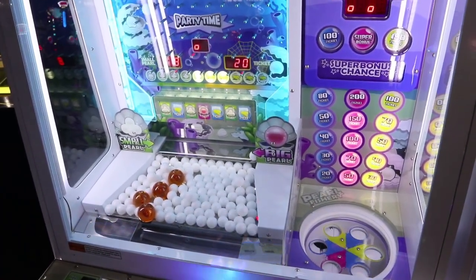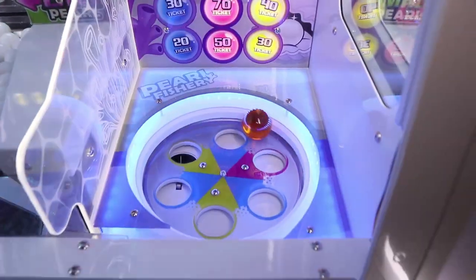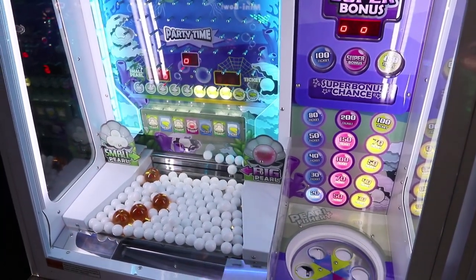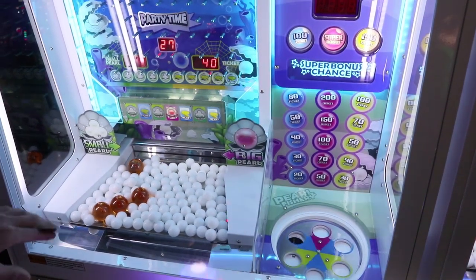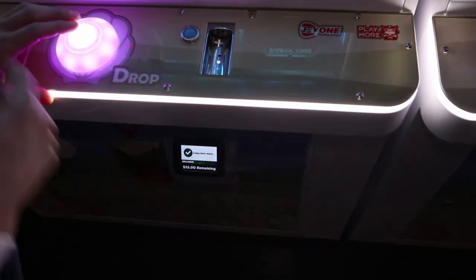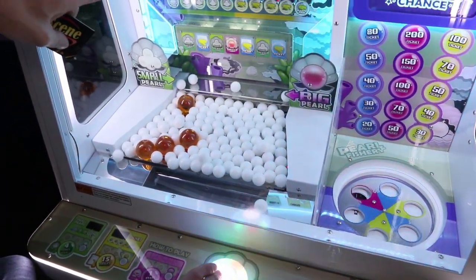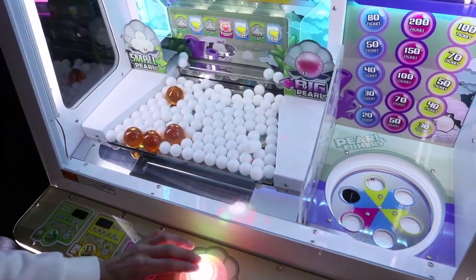I'm going to swipe in a bunch more because we're a couple away from the pearl party time. Now it went back to ticket — darn it. I like the pearl party time better because it gives you extra pearls without having to swipe. We need one more for ticket party time — one more! So I better get ready with credits. If we get small pearl, we got the party time. Rapid fire — we have 44 credits. This might be another super bonus, which is up to 546.